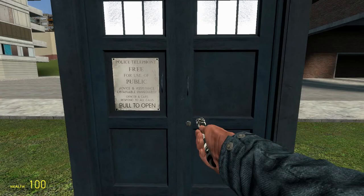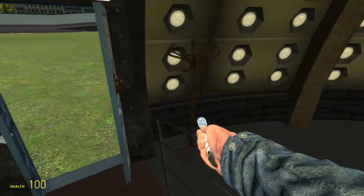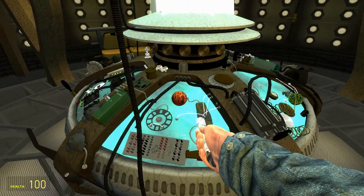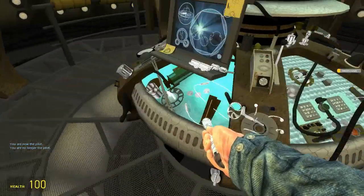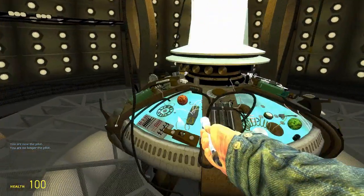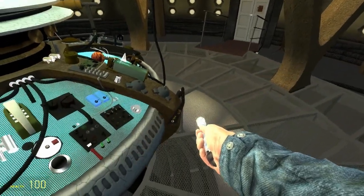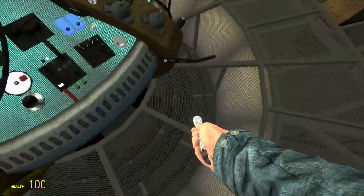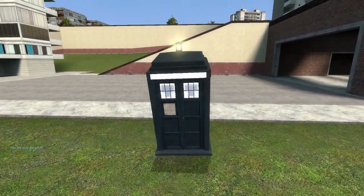Now we're going into the real features that make this add-on amazing. Press E to open the TARDIS — it's actually bigger on the inside, which is crazy. We're going into the controls now. There aren't that many main controls, but there are lots of little buttons and switches that do random things and make random noises. Some of them really do stuff, which I'll be showing you — great for roleplay.